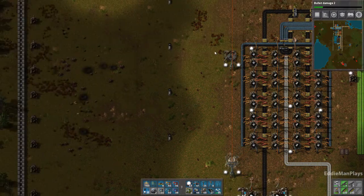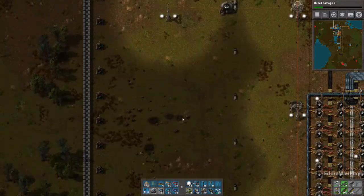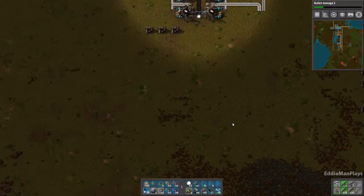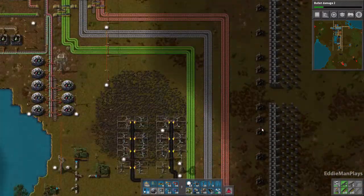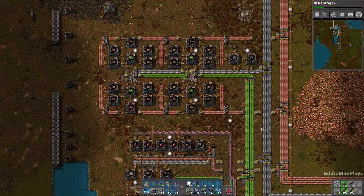I've already gone ahead and cleared out a space for my piercing rounds. We're going to set that array up and then we need to figure out a spot for advanced circuits. I think I should do a green circuit to advanced circuit build — I've got some time to figure that out.